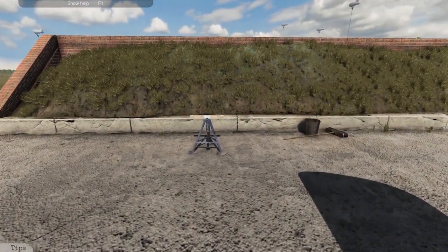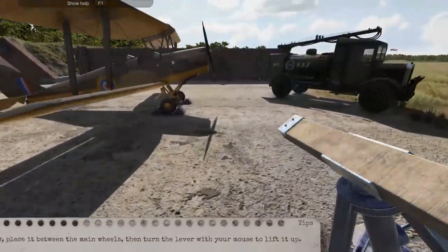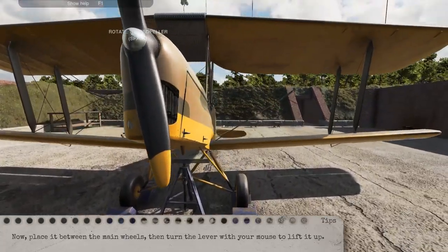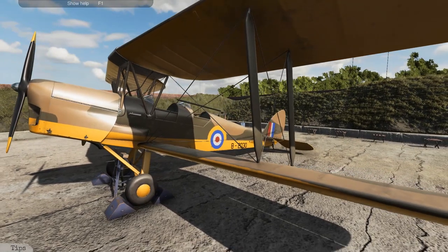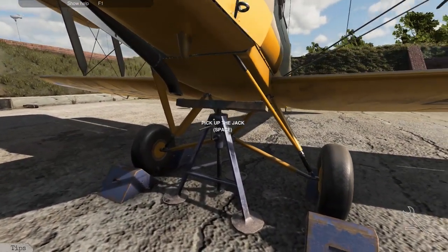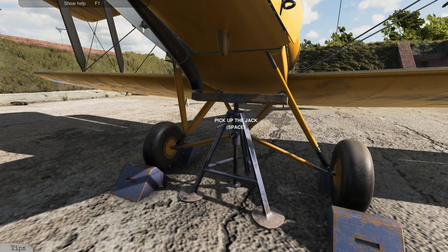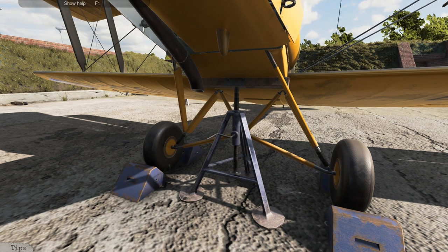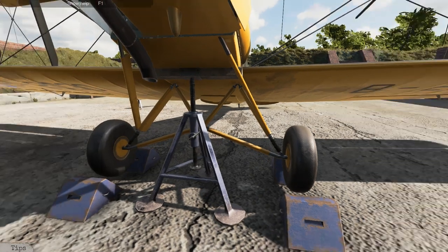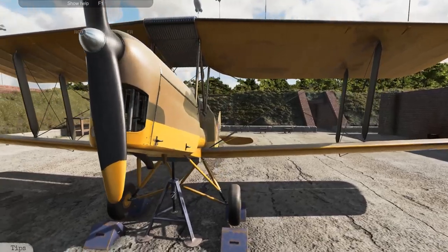Unlike Car Mechanic Simulator, this one's fairly intuitive. This Tiger Moth is one of the most simple aircraft ever. If you guys ever get to see or hear one of these, they sound gorgeous, they look gorgeous, they have thousands of camouflages - I just love the Tiger Moth. It's a special aircraft. Anyway, we're going to wind this up here - and boom, aircraft's off the ground.